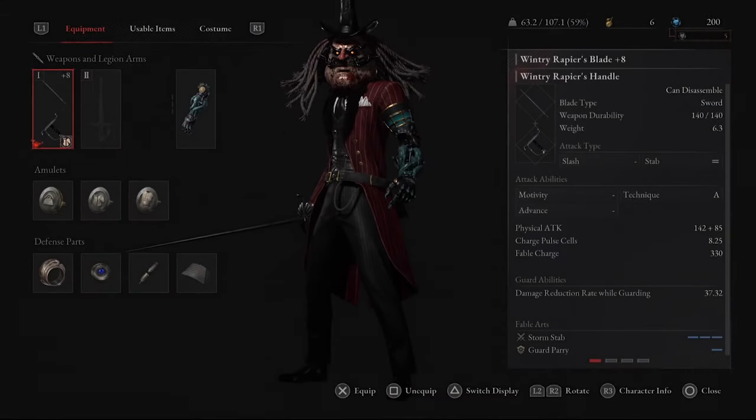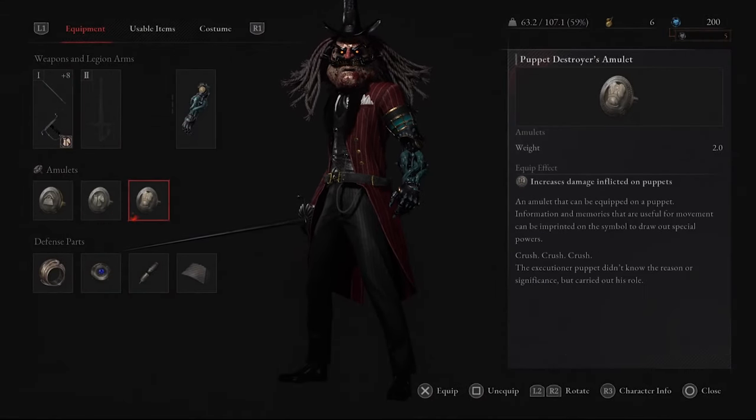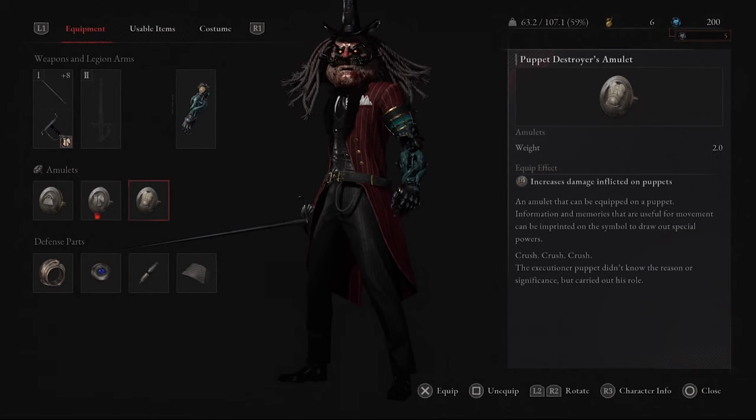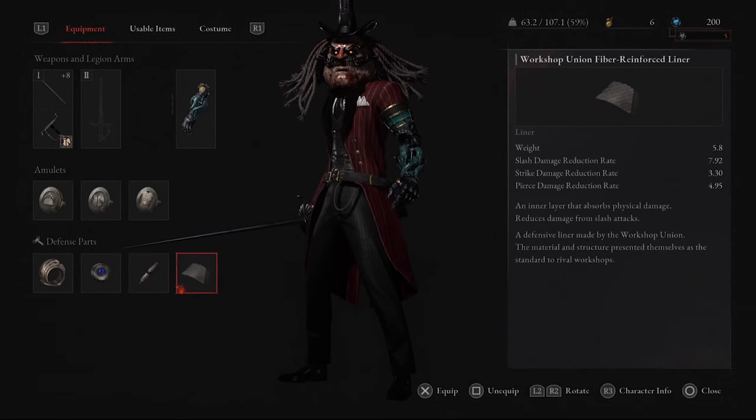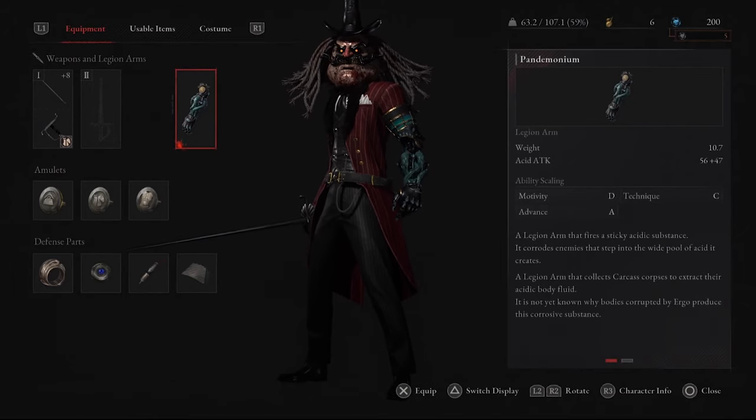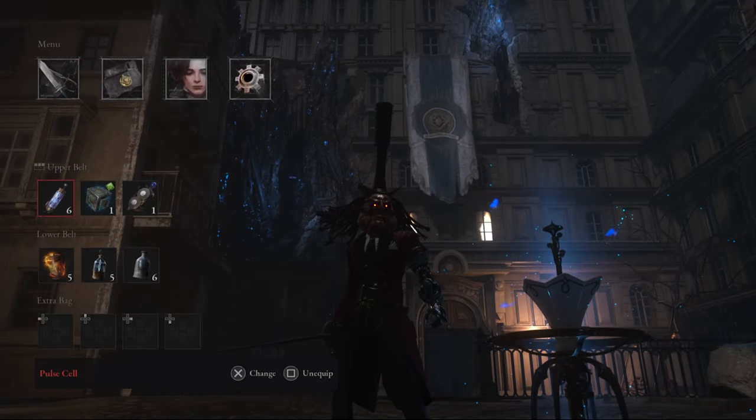Okay, so the prep work first. For the equipment, I'm still gonna be rocking my Vintry Rapier and this is the amulets. You can do whatever you want. When it comes to the equipment, just pay attention that you are not heavy or slightly heavy. Stamina is going to be the key ingredient for us to win here.